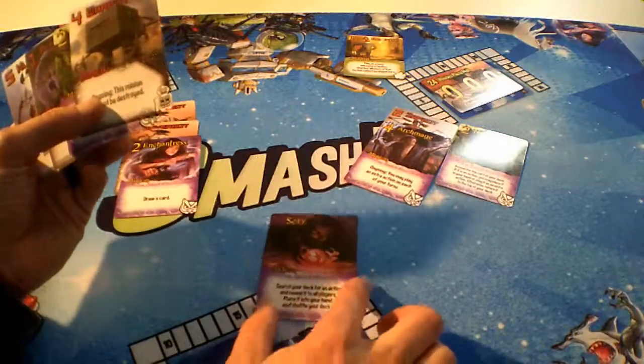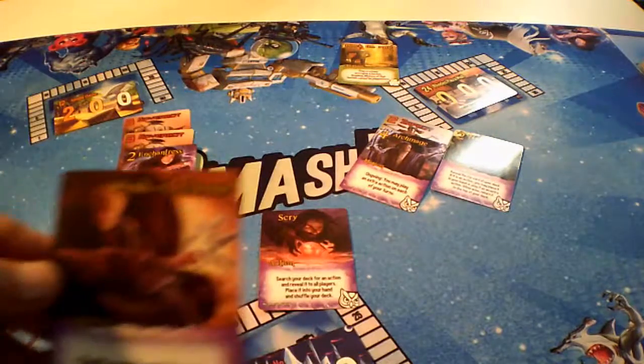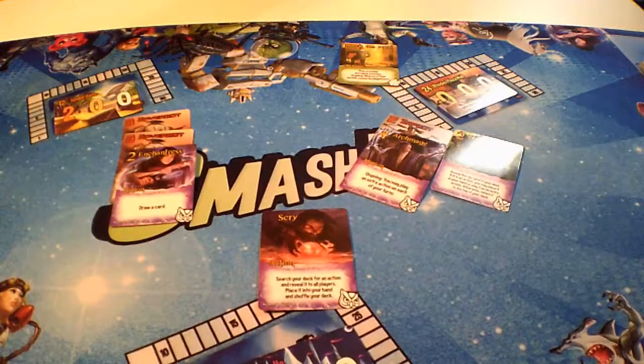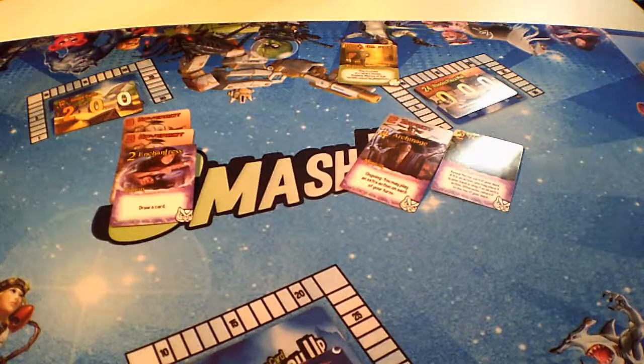Two points. Draw another card — a nuke bot. Our action is going to be the scry: search the deck for an action and reveal it to all players, place it in your hand and shuffle your deck. I'm going to choose Winds of Change — that goes into our hand. Draw two, and that turn is over. This card goes in our discard pile.